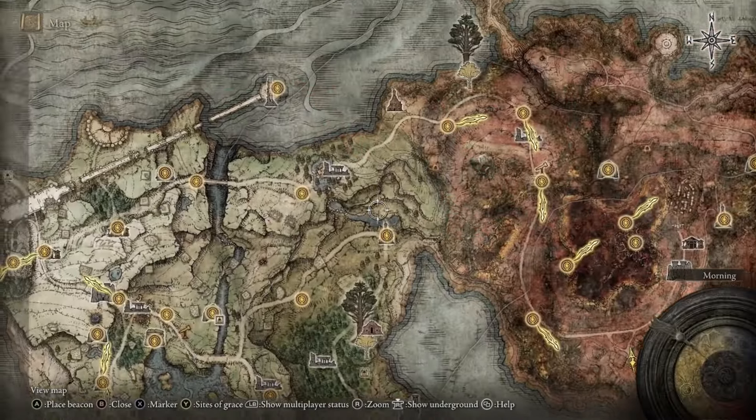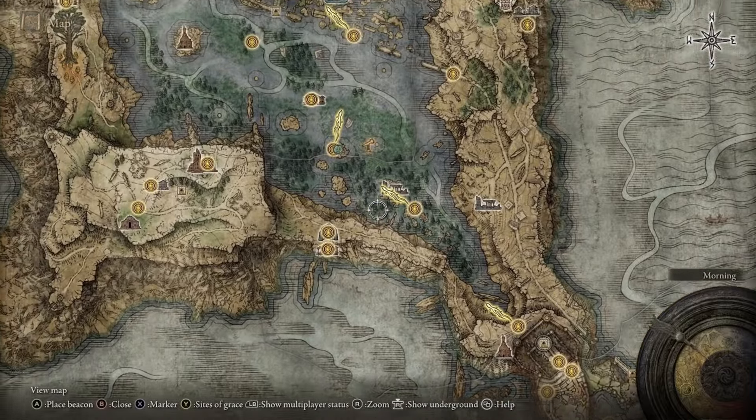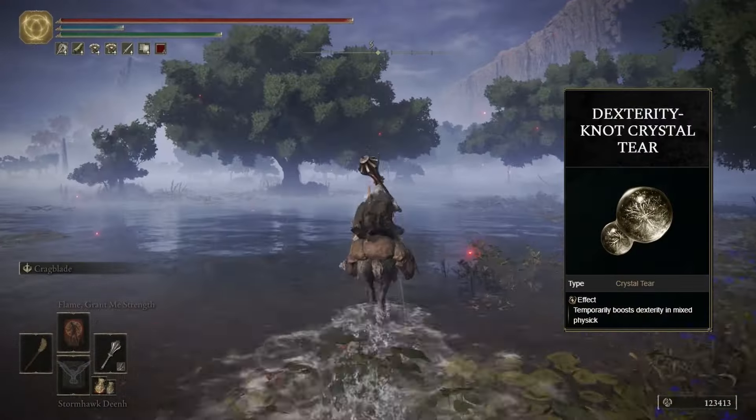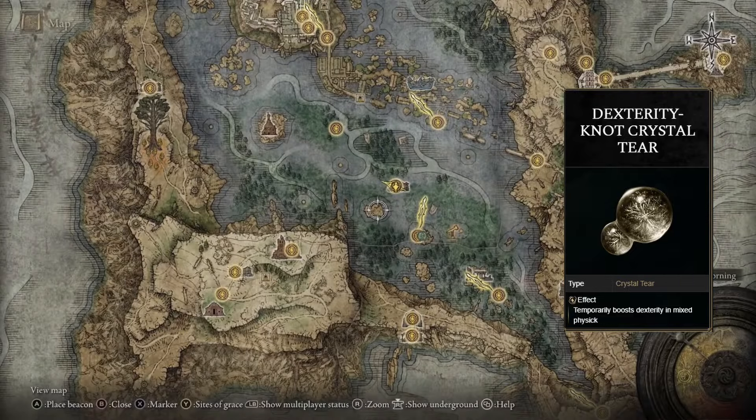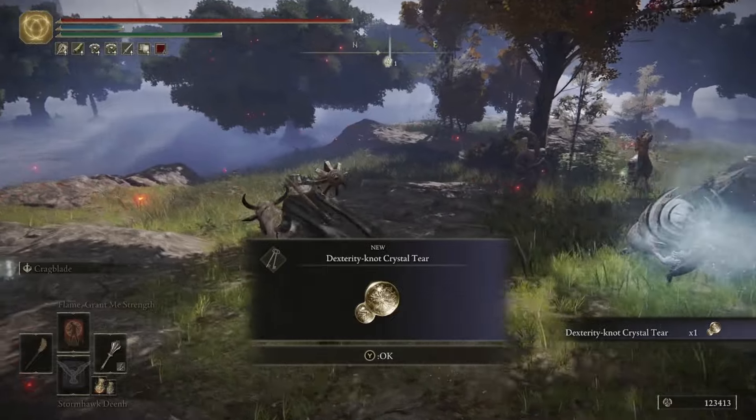Now make your way into Liurnia of the Lakes — we're grabbing seven crystal tears from this area. The first is the Dexterity Knot Crystal Tear, located directly southwest of the Boilprawn Shack, sitting on top of an altar surrounded by some Albinaurics.